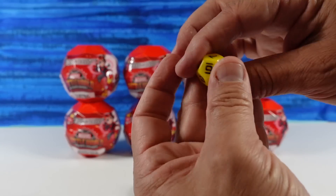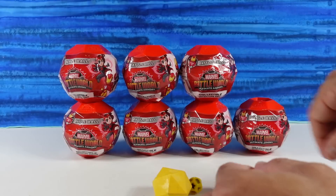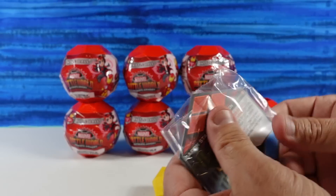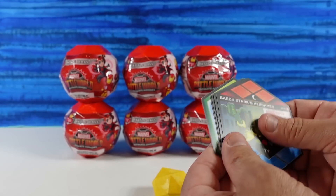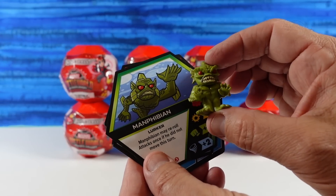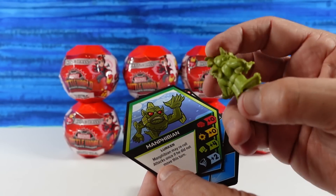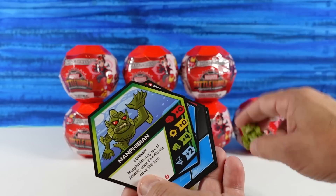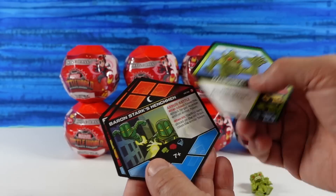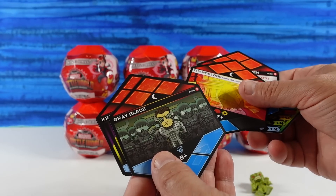So you get a die in each pack — it's a 12-sided die, and Thanos is on there. Pretty cool. You also get some little game tokens, and a big pack of instructions to show you how to play the game. We have Manphibian — I'm not familiar with that character, but he looks cool. Reminds me of the Swamp Thing. You get a pack of cards, and you always get the card that matches the character: Baron Stark's Henchman, Fan of Stone, Gray Blade, King Pig, and The Hood.